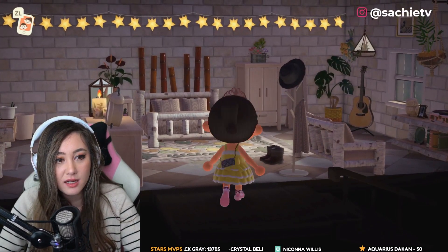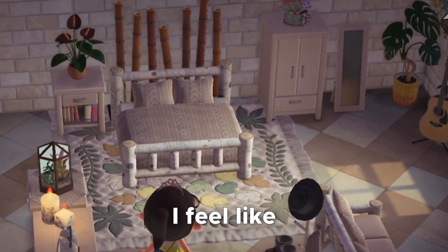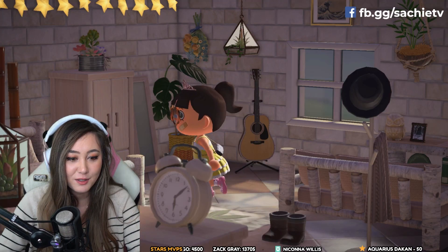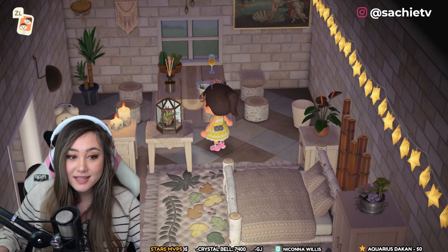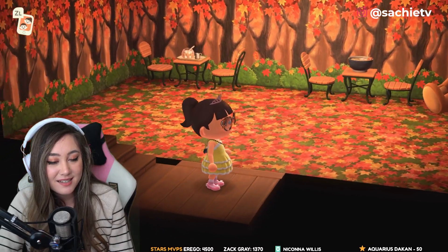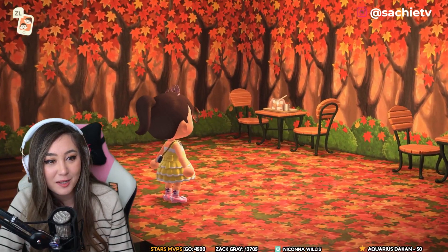This is so cute — I'm getting cottagey vibes, especially with the wallpaper. Upstairs now, it's got a little bit of a lighter theme. Why does the upstairs area feel so big compared to mine? I feel like you hacked the game. This is actually such a cute area for a photo. I want to live in this room — I would pay good money to stay in this Airbnb.